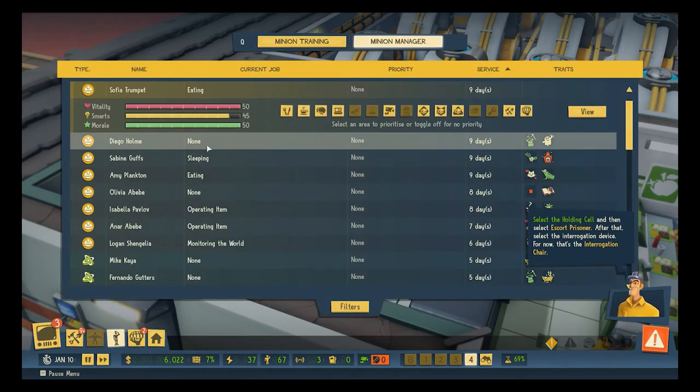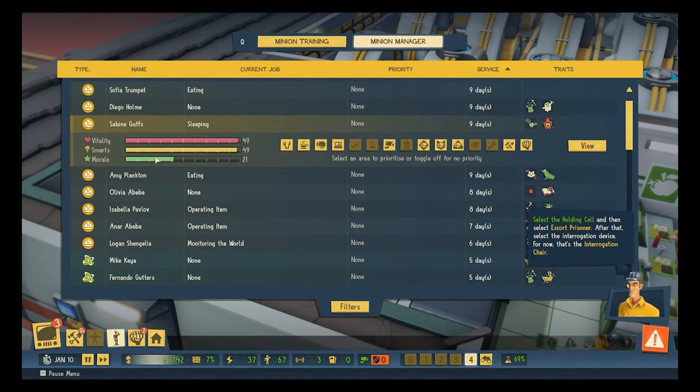Let's check out the minion manager and check in on Sabine. She is sleeping. Her morale isn't looking so good though — I don't know what to do about morale.